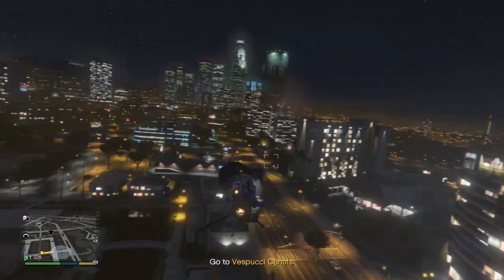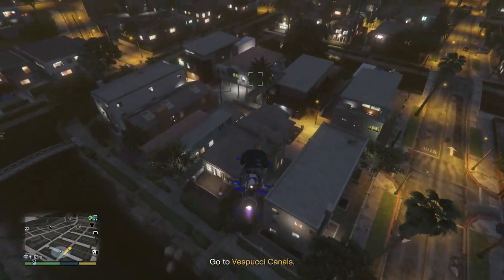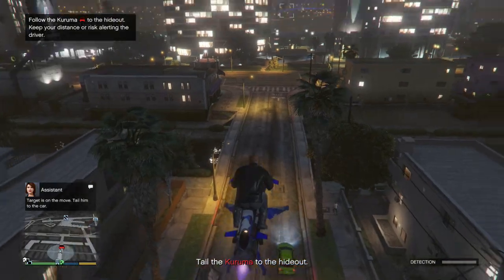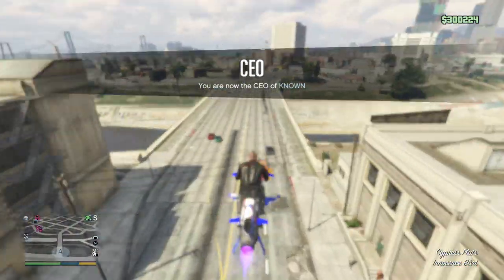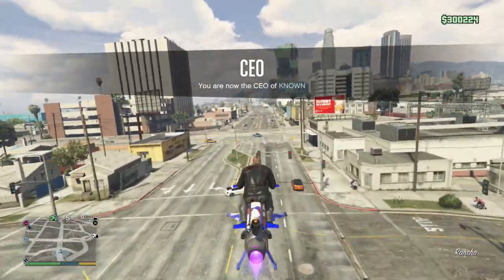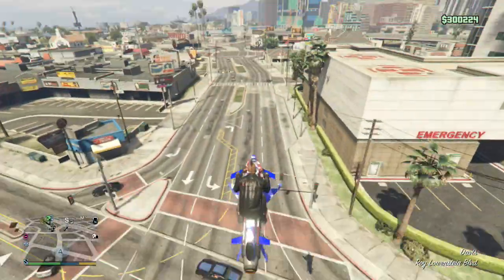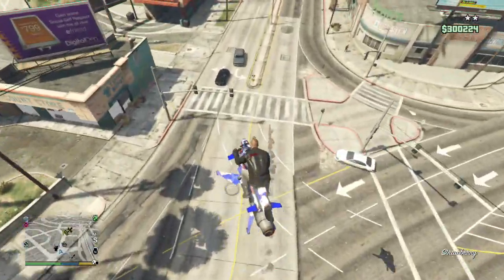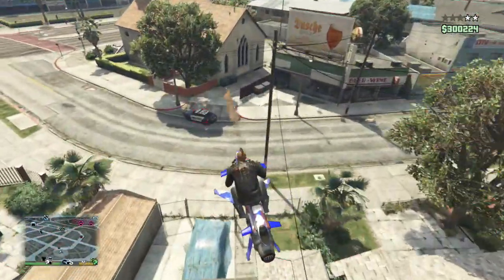Flying with the Oppressor Mark 2 like this is a lot faster — it's definitely noticeable. If you're trying to escape someone, this is how you do it — it's very simple. There's nothing like this for the Oppressor Mark 1 because that's a flying bike; the Mark 2 is more of a hover bike or boost bike. Anyway, that's the end of the video, I hope you found it useful — peace out.